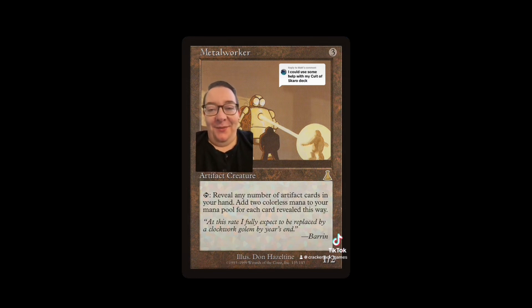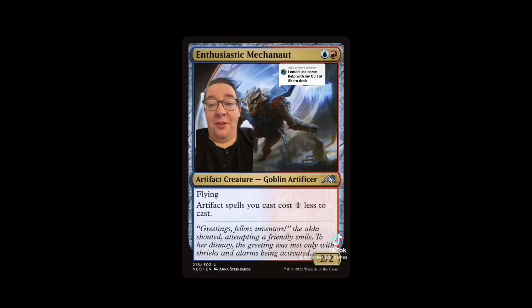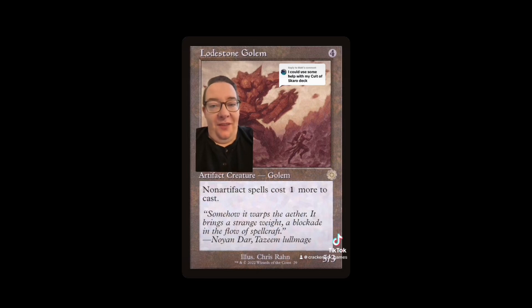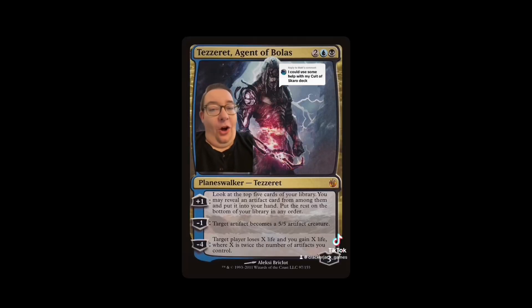Maybe go a bit more budget with Metalworker — neither card is in everyone's price range, but both are great. Cyberman Patrol is a great include: afflict 2 is an innocuous way to keep draining the table. Your artifacts are throwaways, so if they're attacking and people are blocking, two damage still gets through every time. A little more ramp with Enthusiastic Mechanaut, and make your opponents' lives miserable with Lodestone Golem. There we go — Cult of Skaro, secretly Cult of Tezzeret. What a cool name: Tezzerator. Hope this helps!